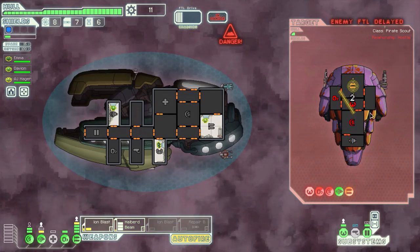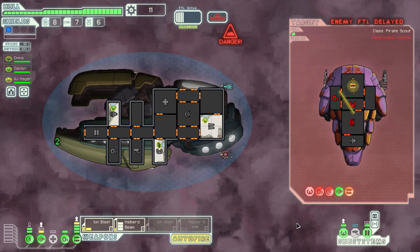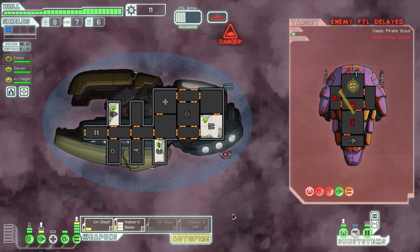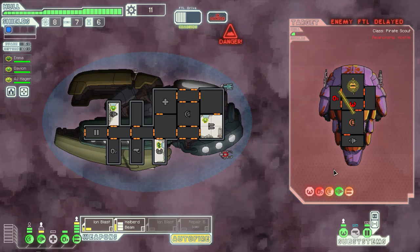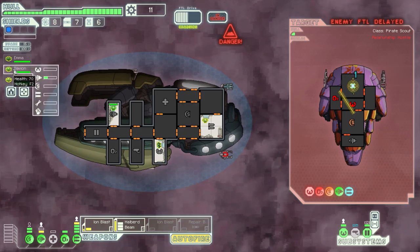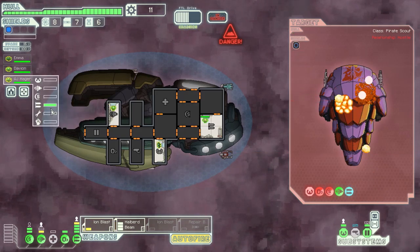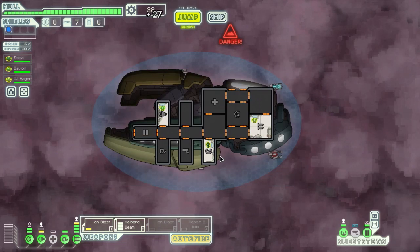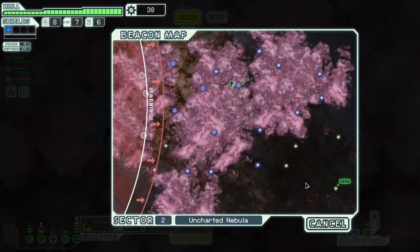The burst laser will burn through the Zoltan shield pretty quickly, but my halberd beam will burn through their systems even quicker. Awesome — I have to say I love beam weapons, especially the stronger ones. They are just so good. Yeah, this guy is screwed now. One more shot and he's going down. And how's our weapon experience? Very good, very nice. And we got a hull beam — wow, okay! This run is awesome so far.